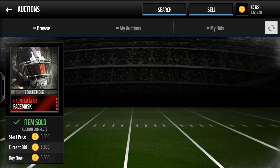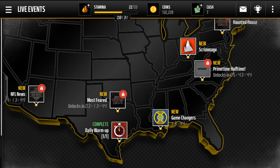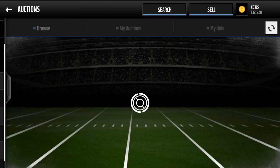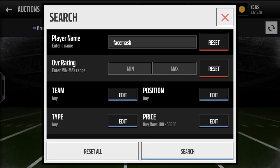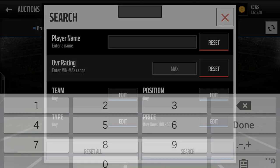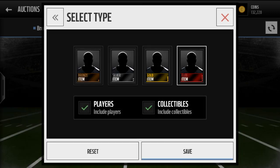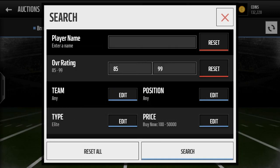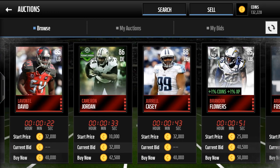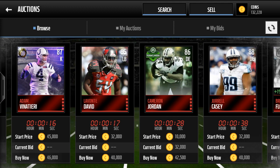Hit search and you've got to know how to snipe — watch a sniping video if you're not sure. Now let's go to another technique that's working really well right now. Elites and gold players are selling cheap, so leave the player name out of the search, go to 85 OVR, and filter to elite. Some golds are actually 85 now, and as you can see most are selling really cheap — you can get some for 25-30k that you shouldn't be able to.